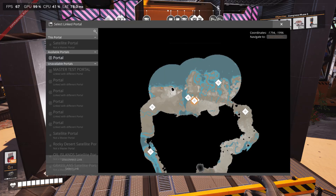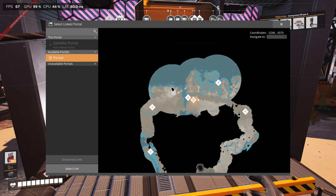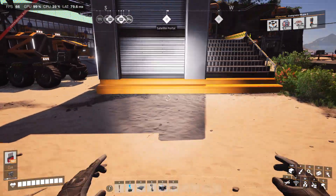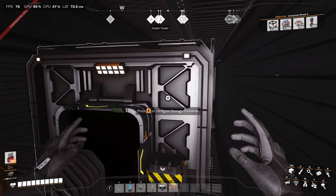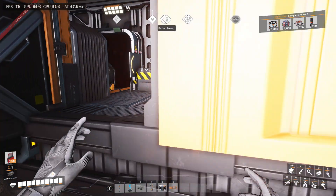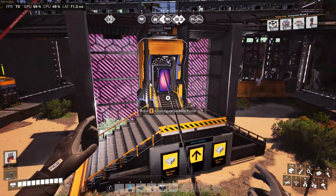Select linked portal — let's go to that portal then. I put this one here too, so we need to put some cells in. It does have its own stash built into the blueprint.